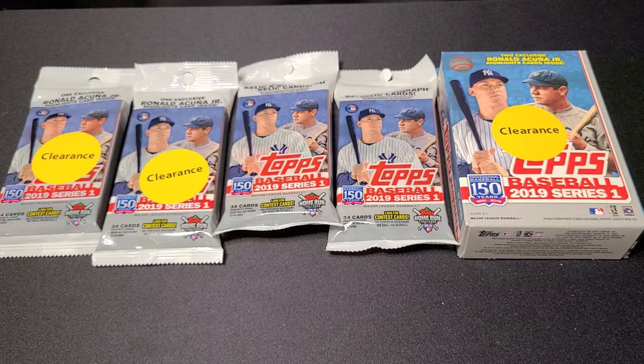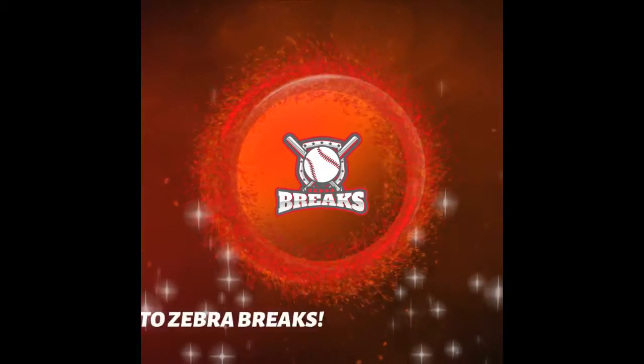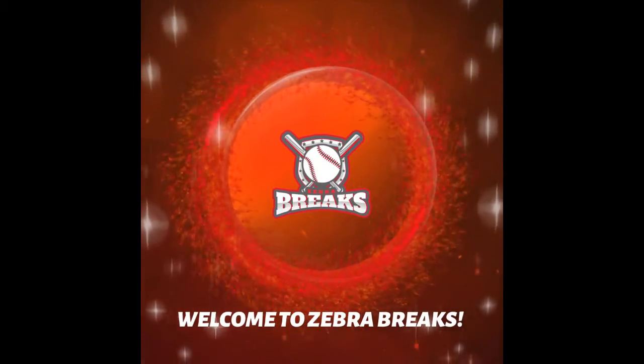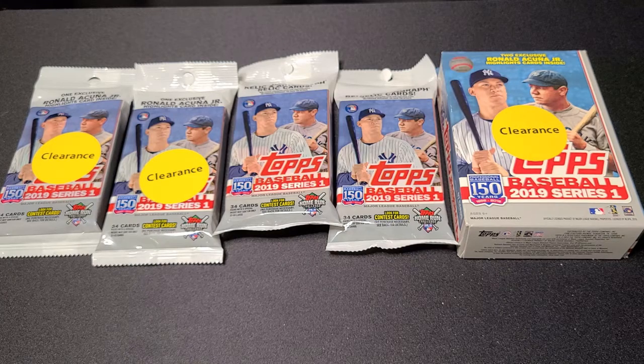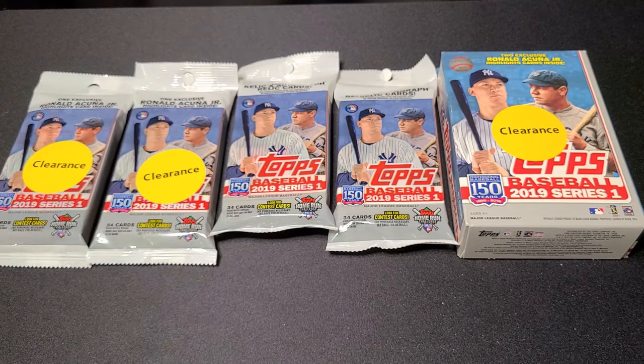What's going on everybody and welcome to another episode of Zebra Breaks. Today we are going to open a nice little run of 2019 Topps Series 1. As I was getting ready to start these videos, I was out and about scouting and you can see the clearance stickers on some of these. Did a little raid of 2019 Series 1. Got four fat packs and a blaster box, so it should be a fun opening.